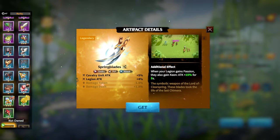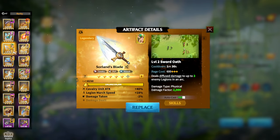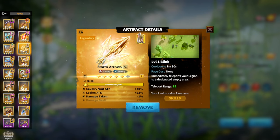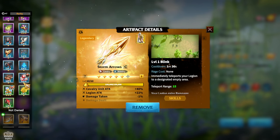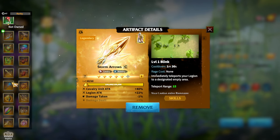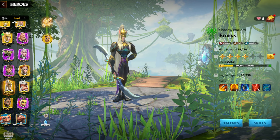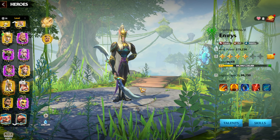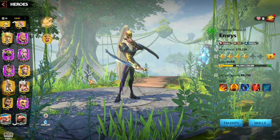To summarize the artifact rankings: Spring Blades is the number one choice, followed by King Slayer, then Solan's Blade. For versatile mobility, Storm's Arrow is the number one pick. That covers all the artifacts for cavalry heroes.